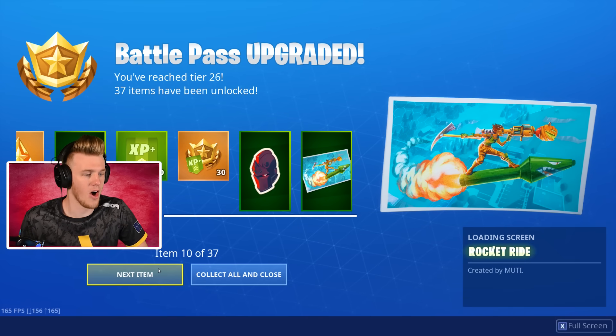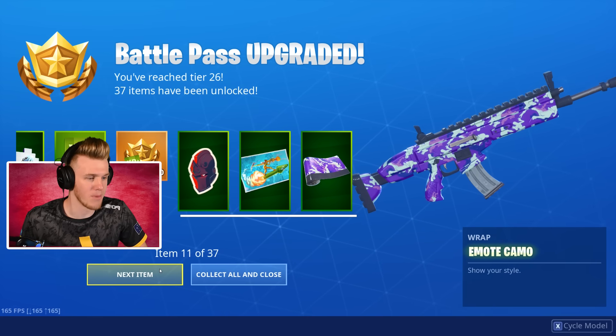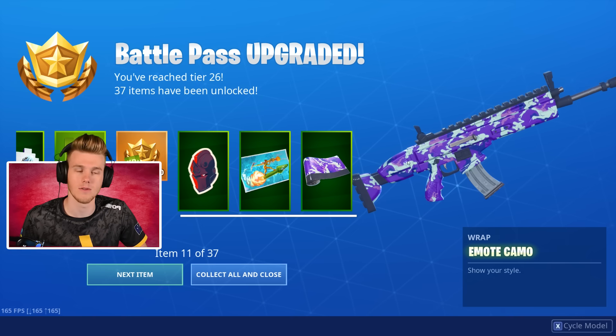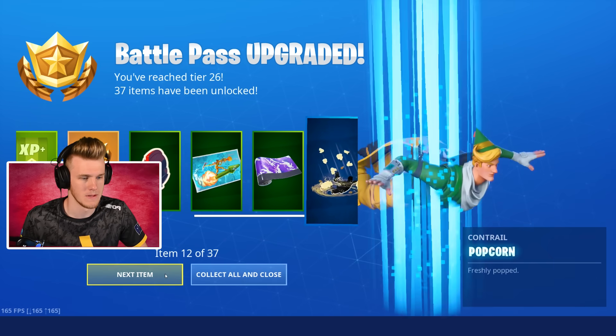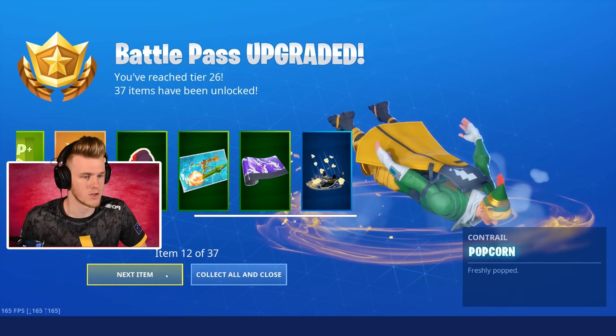We've got a rocket ride wallpaper — that's so sick, that's actually dope. I love that loading screen. We've got a purple camo and it looks like they're all just emotes all over the camo, that's pretty cool. We've got Popcorn Contrail.